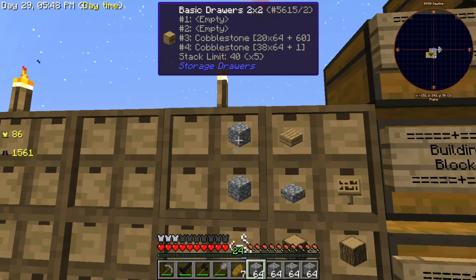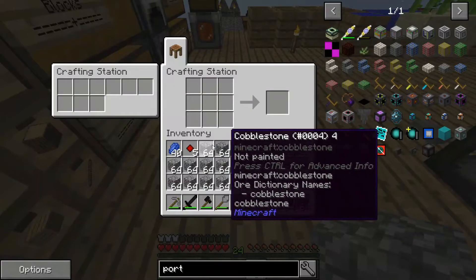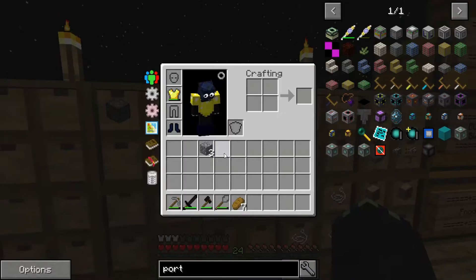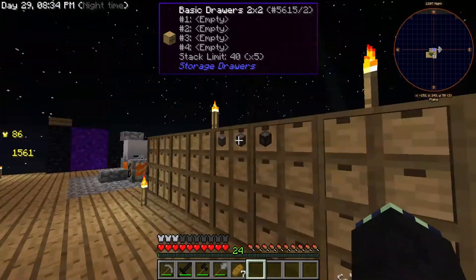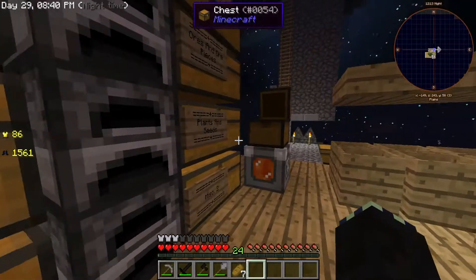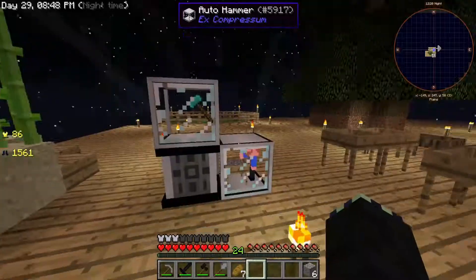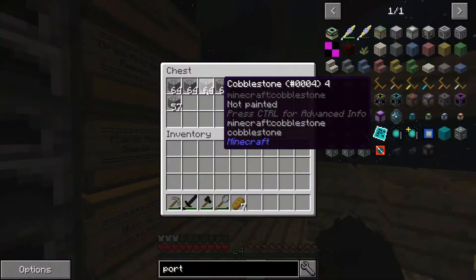So what I'm actually going to do is collect this and start turning it into compressed cobblestone. I'm going to store these in here just so I know in the future when I'm actually ready to make the cobblestone. Which is not going to be any time soon, because this is slow, and to upgrade it I need diamonds, which I don't have any yet.